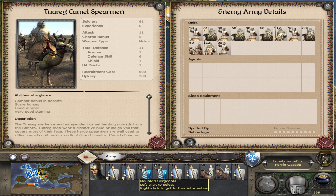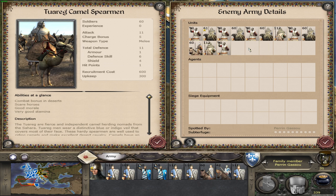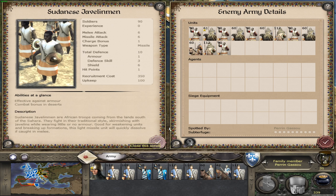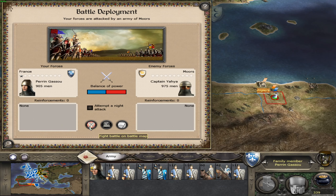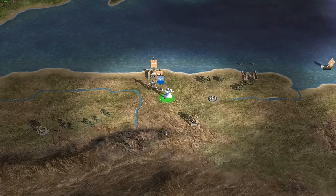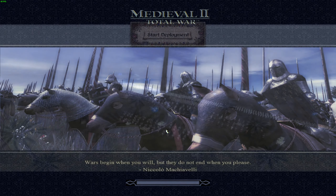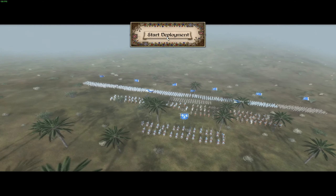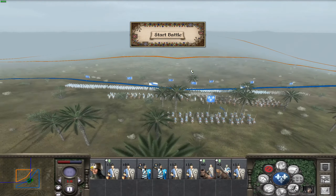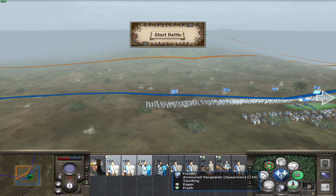11-11. I got no cavalry, so this could be problematic. Especially when thinking about the fact that camel units have a combat bonus against cavalry units, because apparently they have a certain smell that drives horses crazy.